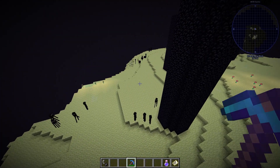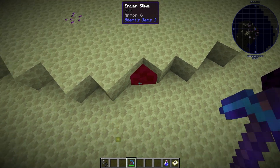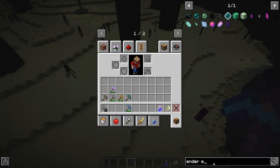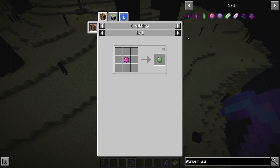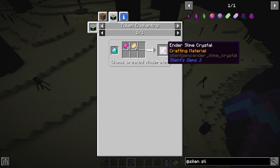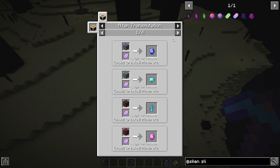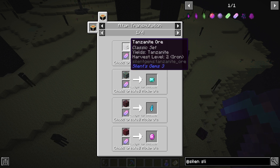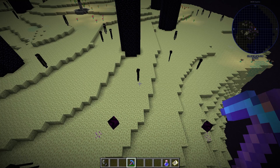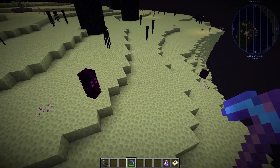There is also a new mob that spawns in the end: the ender slime. Ender slimes drop ender slime balls, which are needed for token enchanting and ultra transmutation. Ultra transmutation is very useful if you just need one or a few more of a particular gem type. They used to be used for more and will likely be used for more as future updates come out. Kill ender slimes, collect the ender slime balls, and you're set.